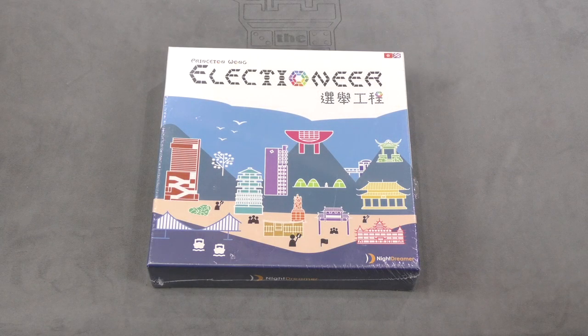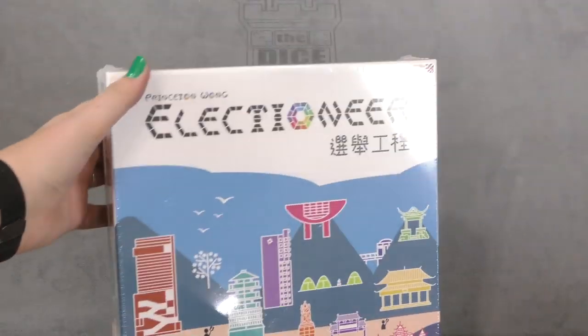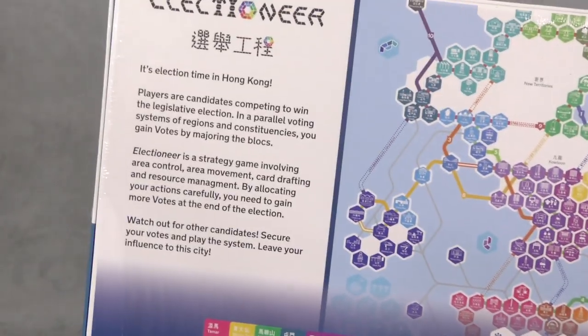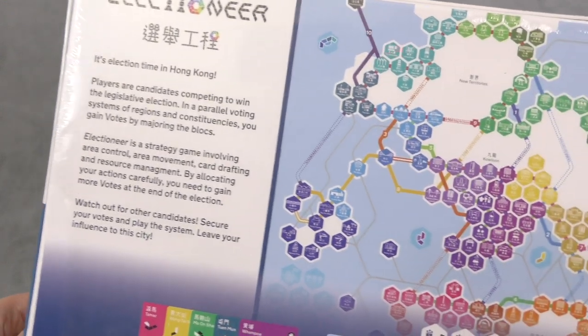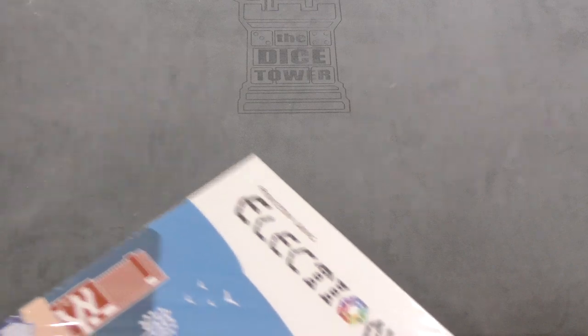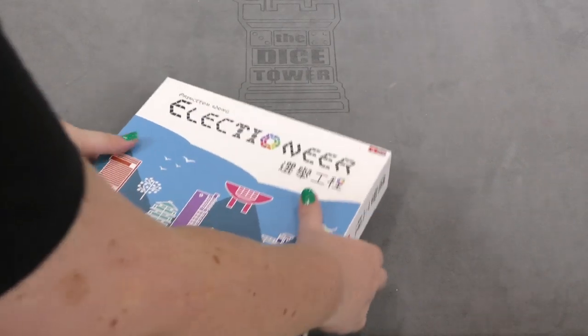Hey everyone, welcome to another daily unboxing video. For today's unboxing we're looking at a game called Electioneer, where it says it's election time in Hong Kong - players are candidates competing to win the legislative election. I guess that kind of sums up the game: win the election. Anyway, we should open up this game and see what's inside.